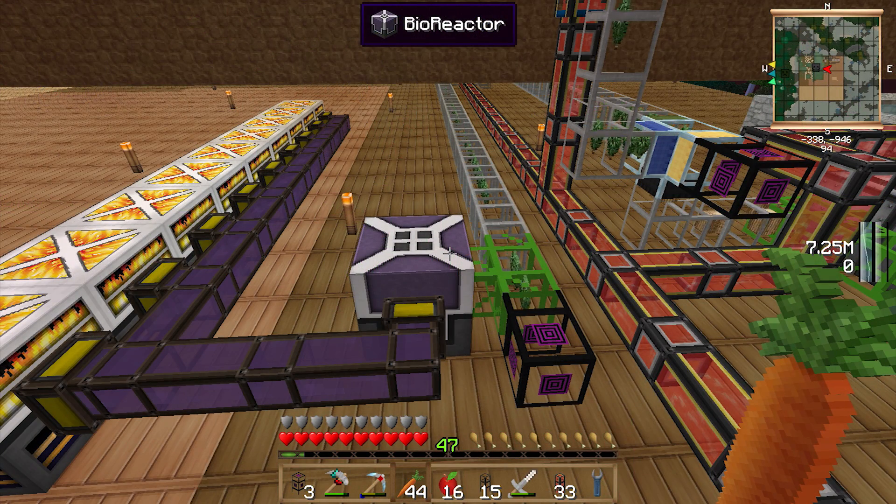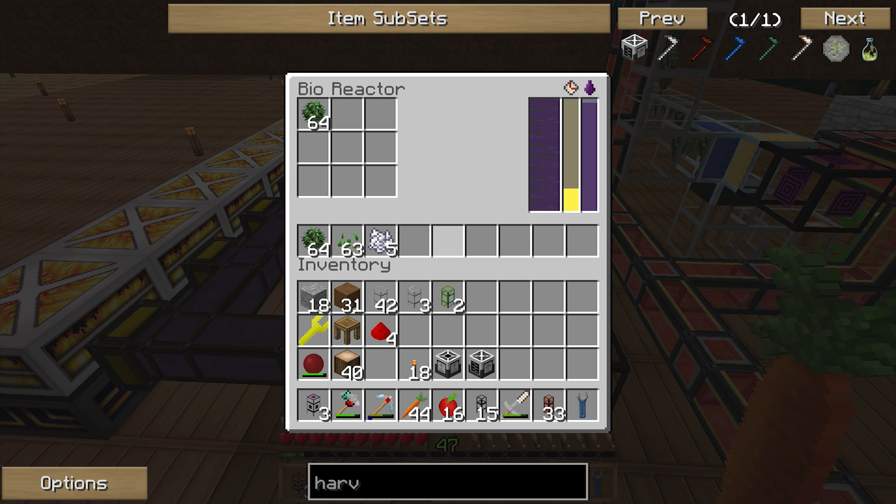Hey guys, it's Ozja and welcome to another episode. Today we're gonna be trying to increase the efficiency of this bioreactor. I've added a couple more things — some bone mill and some seeds — in addition to our oak saplings we get from our automatic tree farm. On this little scale we've got the efficiency of 300; if we just take the bone mill out it's 180, but now we get 300.